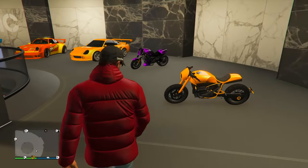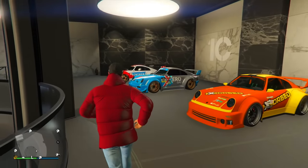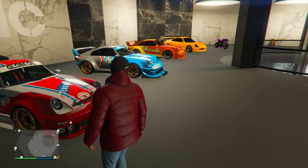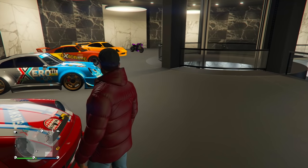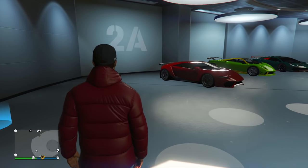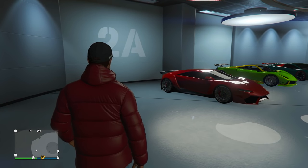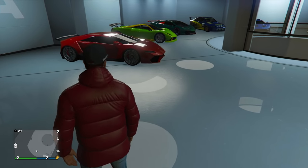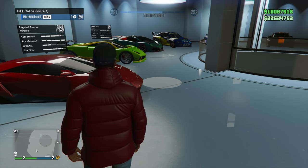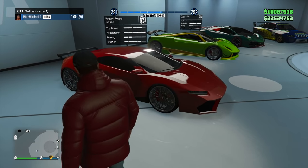That wraps up garage number one, which as I told you, all three floors are dedicated to the brand new vehicles. So now that we've got that out of the way, let's move on to garage number two. Now we're in garage number two — you can see 2A on the wall. These are all of my favorite non-new vehicles. Starting off, we're going to continue with the supercar theme.